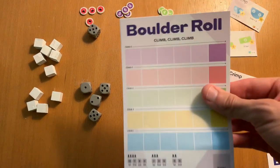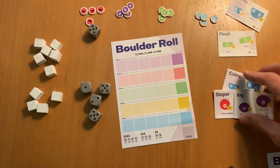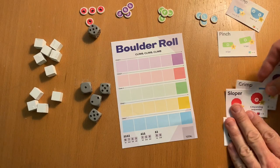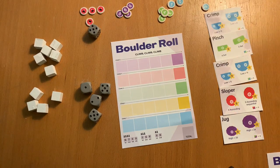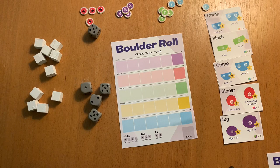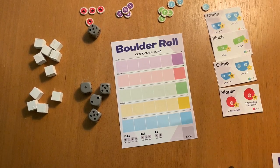Here's phase two. You'll flip over your sheet to the second side, which is the climbing side. It has five rows that correspond with the five cards you'll be using. You'll take the cards you got in the first round and set them out however you'd like. Then every player will take five dice and everybody will roll at the same time. There are four types of hold cards, and to climb each one you'll need to do something a little bit different — it takes a different approach for each card.